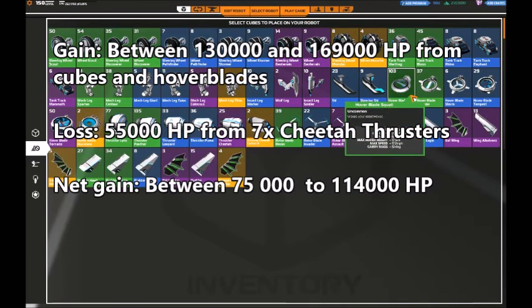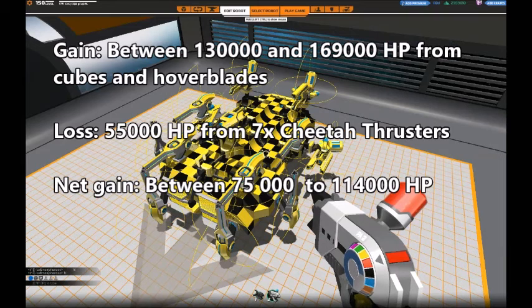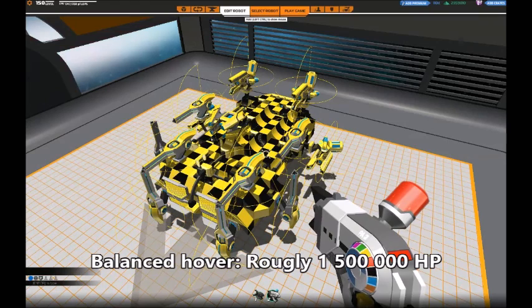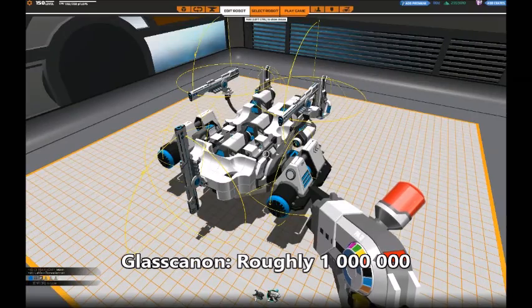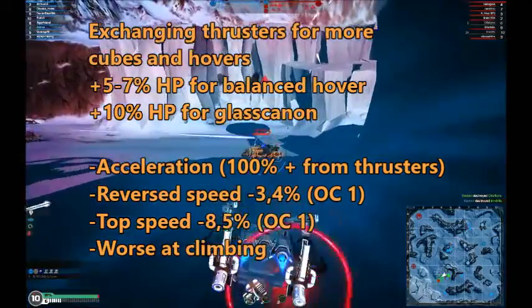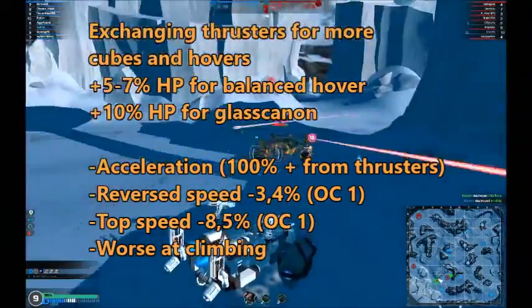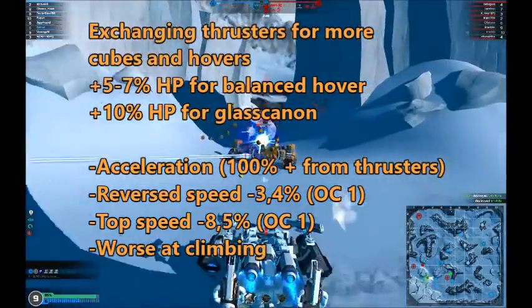That will give you between 130,000 and 169,000 HP. However, seven big thrusters also have quite a lot of HP. So the actual increase from exchanging thrusters for cubes and hovers would be roughly between 75,000 and 114,000 HP. Now a somewhat balanced SMG hover with one module would be around 1.5 million HP, and a glass cannon down towards 1 million. So getting rid of, in this case, seven thrusters will give you some 5–7% HP for a balanced hover, and closer to 10% for a glass cannon.